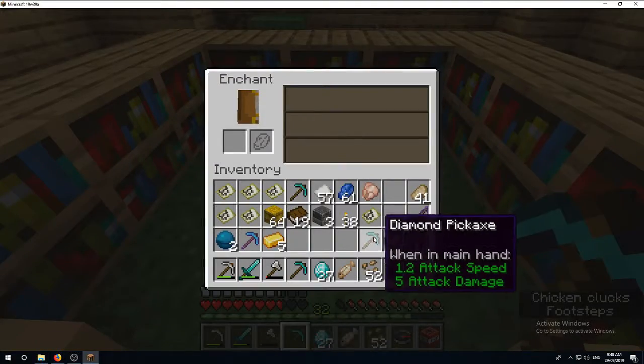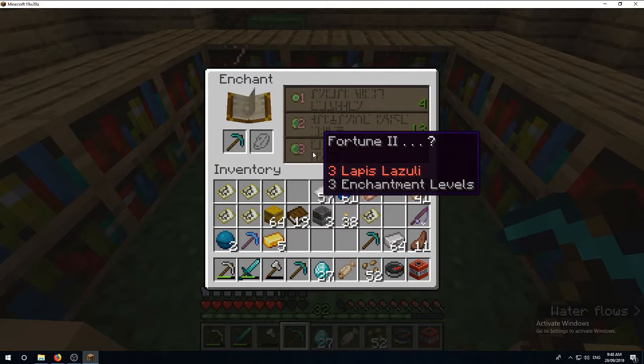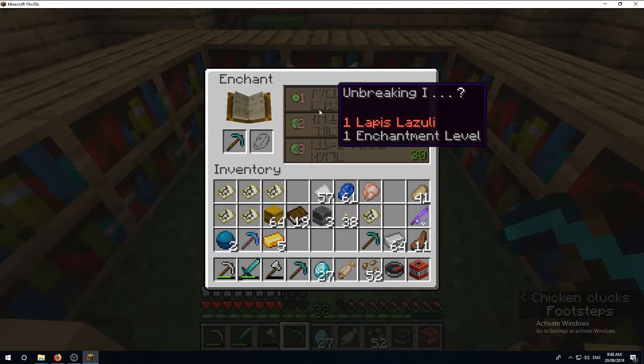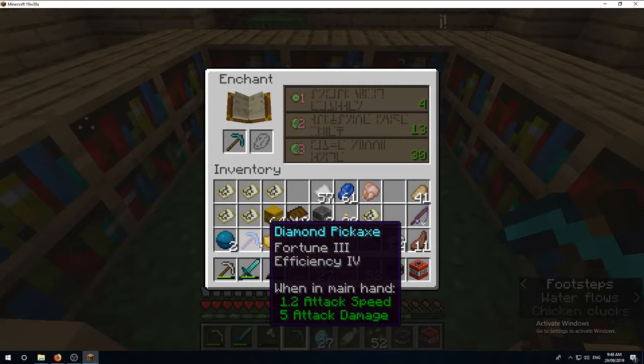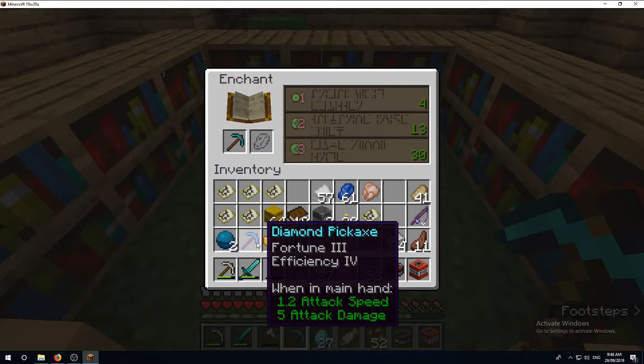Okay, so I made some more diamond pickaxes. Fortune 2, Unbreaking. I got two! Fortune 3, Inefficiency - apparently that's good.